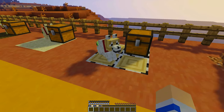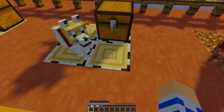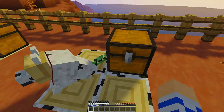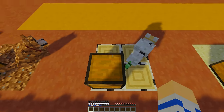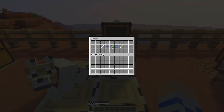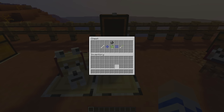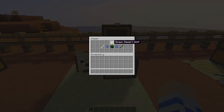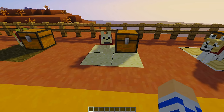Next we have the birch dog. See how its face has the birch texture of the plank — that was my idea — and its tail is like a birch leaf that's transparent, which was Nathan's idea. I think he's so cute because he almost looks like a Dalmatian. His bone recipe is a regular bone combined with a birch sapling, and then you get this lovely little birch bone.